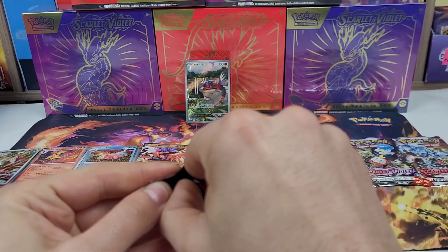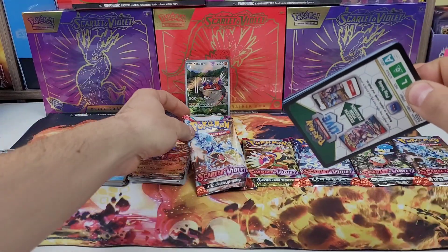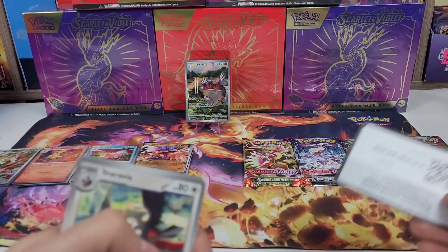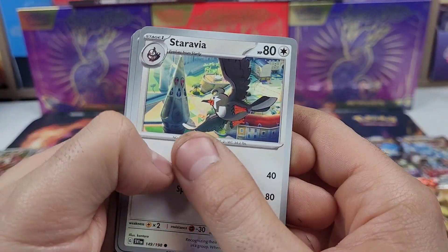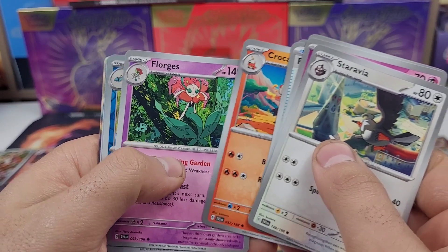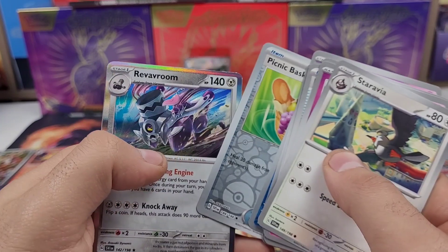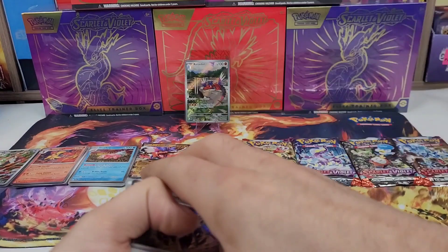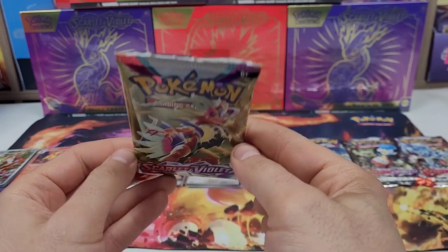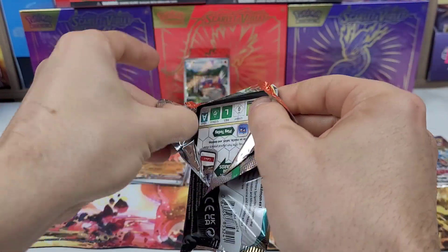On to pack five — let's see if we can get at least one of the gold stars, whether it be a one, two, or three star. I don't know if those code cards are going to work yet but try them out. Cards: Ceruledge, Ralts, Tandemaus, Flittle, Gear, Maushoud, Croconaw, Florges, Clawitzer, picnic basket, Revavroom. So the promo is the best card we've pulled, but actually that Koraidon is a single gold star — not too bad.